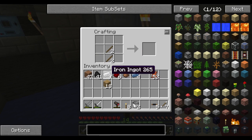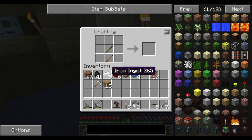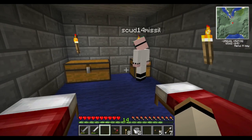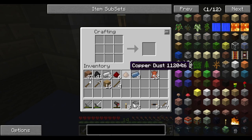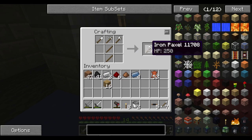I'm curious, how do I make a paxel? I'm assuming I need a pickaxe, so I'll make that. You need a pickaxe, a shovel, and a... I've glitched into the corner and I can't get out. Oh, help. Oh God. Oh no. I saved myself. And then what, do I just put them all in? There we go. An iron paxel. Nice.